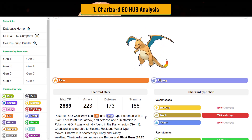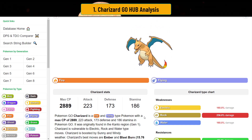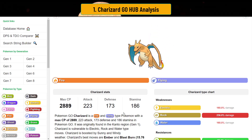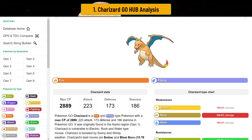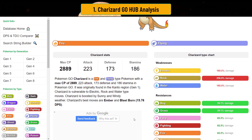So Charizard — Fire/Flying, of course. If you're watching this video, you probably know who Charizard is. If you don't, you should probably go back and play Red and Blue. Charizard has really high attack, decent defense and stamina, so it's a pretty balanced Pokemon, and it maxes out at 2889 — near 2500 — which makes it really good for Open Ultra League.